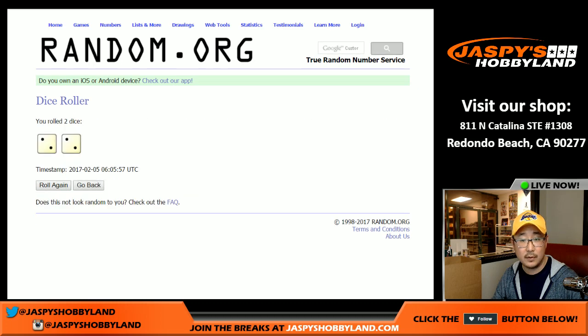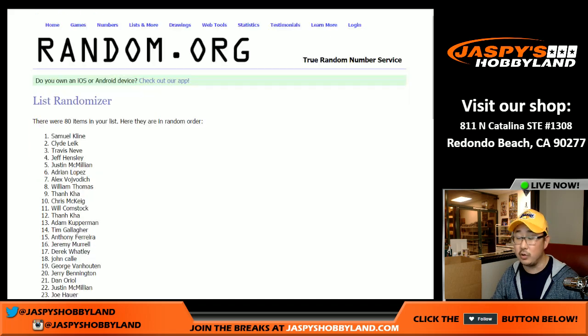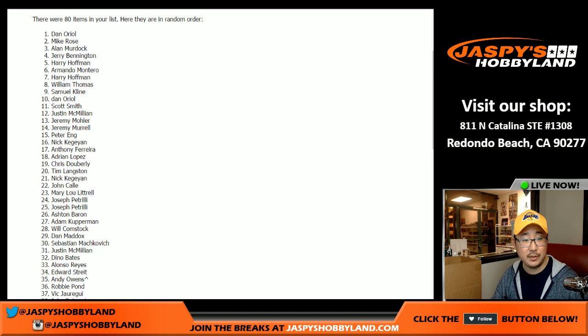So rolling the dice four times — top 20 will get extra bonus Squares. One, two, three, and four. There he goes. After four times, there is your top 20 right there.